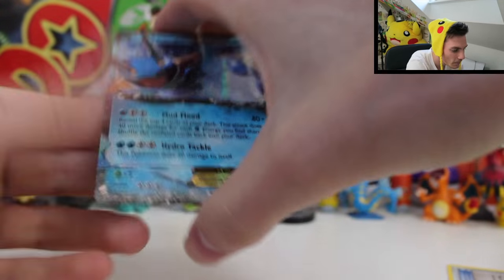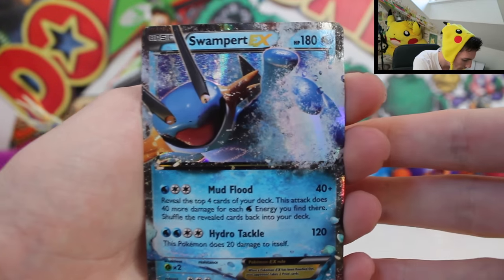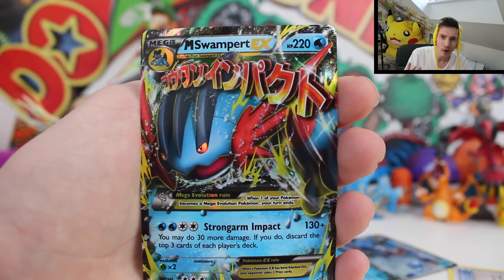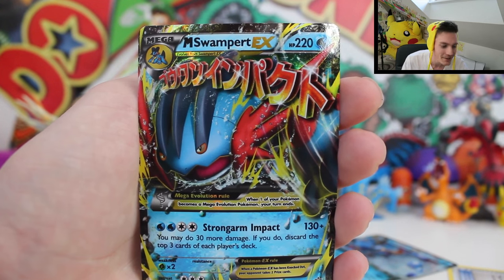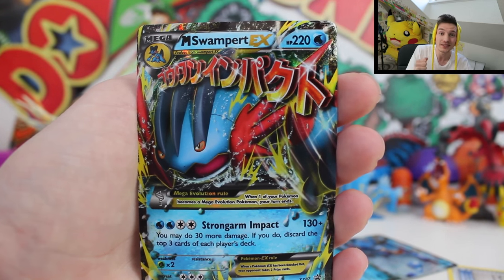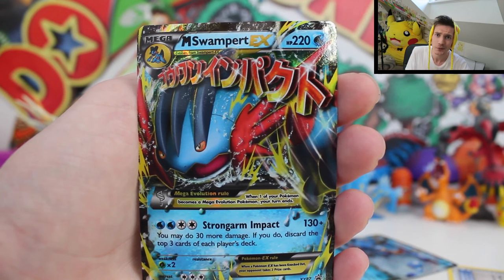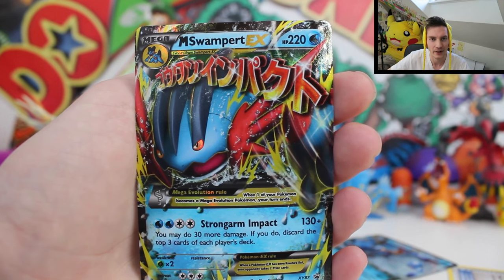We got the holo Swampert EX — not too bad. Check out the playmat as well — this thing is an absolute party. The Swampert EX promo card looks absolutely incredible, and the Mega Swampert EX — two EXes in one box, that's not too bad. I was really hoping Breakthrough would deliver something big, but it's all good guys. Leave a comment below! Have a fantastic day and get better pulls!